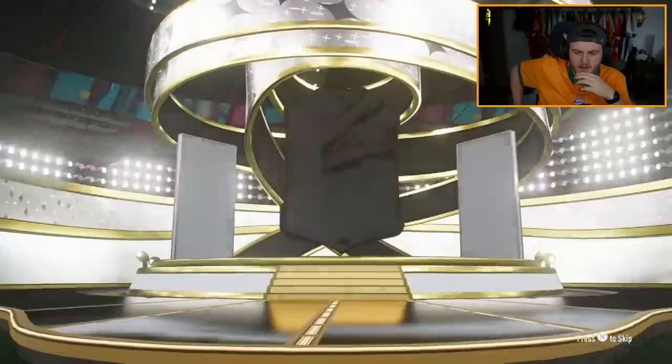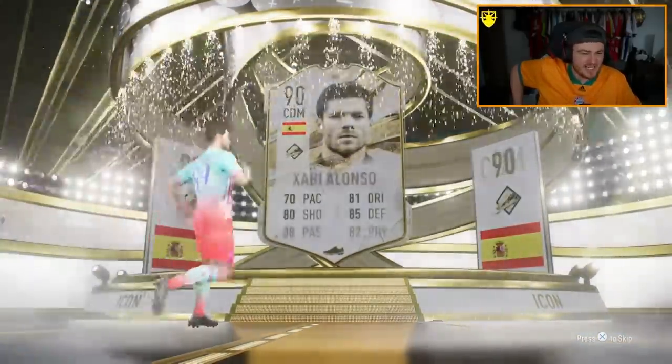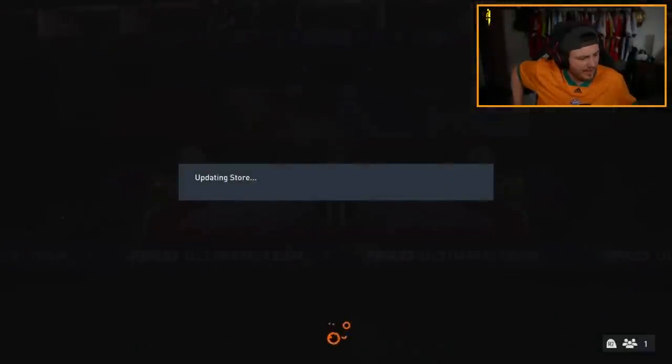We have Lala's two icon packs now. First one is going to be a prime icon. Spanish CDM — Xabi Alonso. These have been terrible this time. Not that they were great last time, but the rotation's definitely terrible tonight. Absolutely awful.